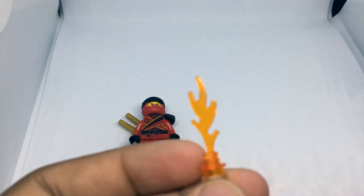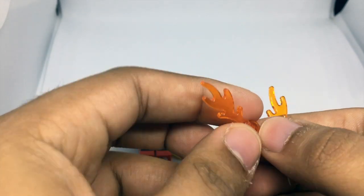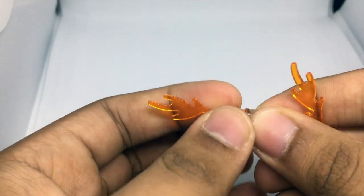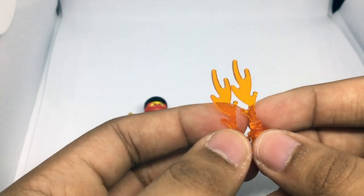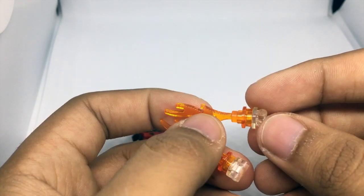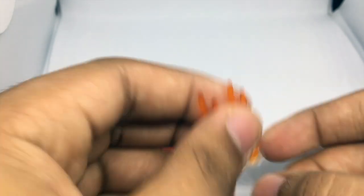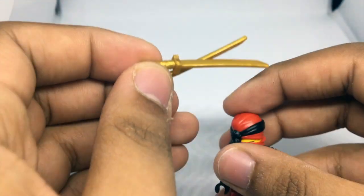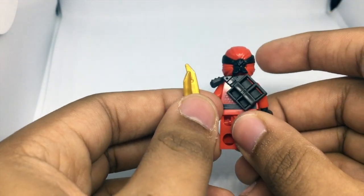The main features of the minifigure are of course the fire powers, and I think these are a large improvement on the old ones which didn't come with a handle, so they would just go into the hand. I think the handle actually gives them a more realistic look — they look a lot more like the ones we see in the series shooting out of the hand, rather than being a kind of flame sword. The handle can also be used for other things, which is a bonus. I also quite like the two golden swords because I don't have many golden swords anymore, and they contrast quite nicely with the black scabbard on the back.